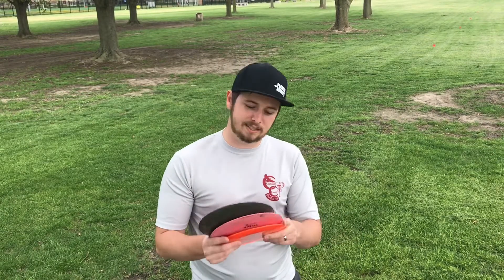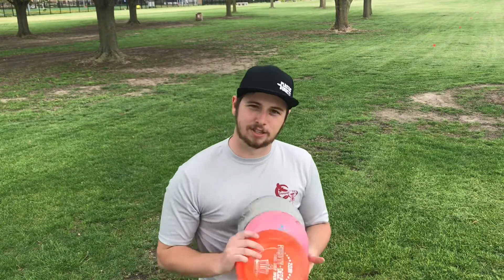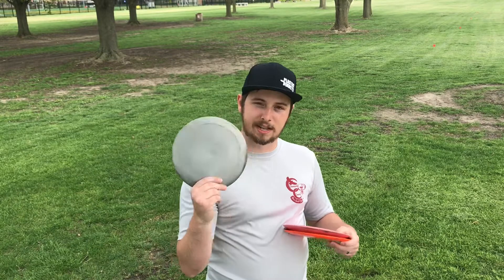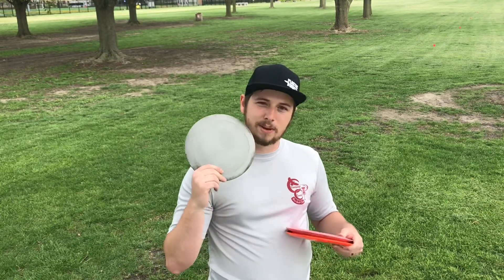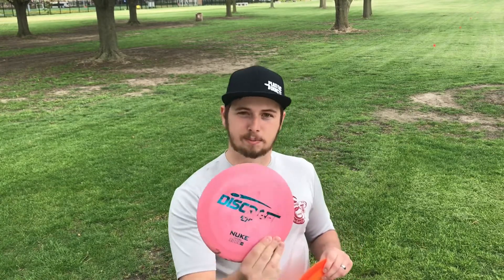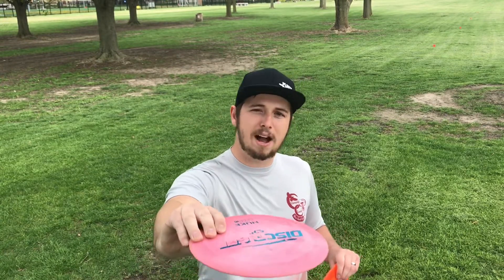There are nine main shots in disc golf in my mind — 18 if you count forehand — but there are three stabilities of discs and three ways of throwing each disc, which leads to nine possibilities. The stabilities are: overstable discs like this Destroyer, which when thrown backhand are likely to go left; stable discs like this slightly beat-up Nuke, which will carry straight before fading left; and understable discs like this King, which if thrown flat backhand will turn to the right.